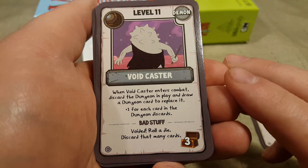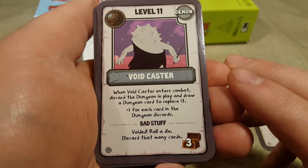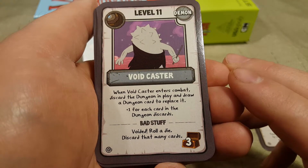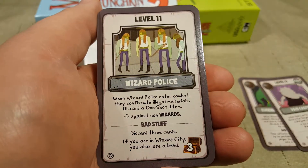Your attacks were redirected by his portals. You and the player to your left lose a level. Oh no. Level 11, Voidcaster. When Voidcaster enters combat, discard the dungeon in play and draw a dungeon card to replace it, plus one for each card in the dungeon discards. Bad stuff — Voided: roll a die and discard that many cards.